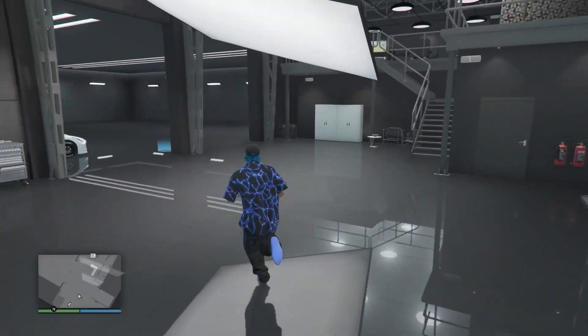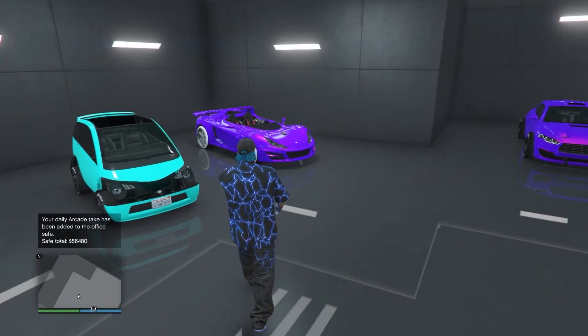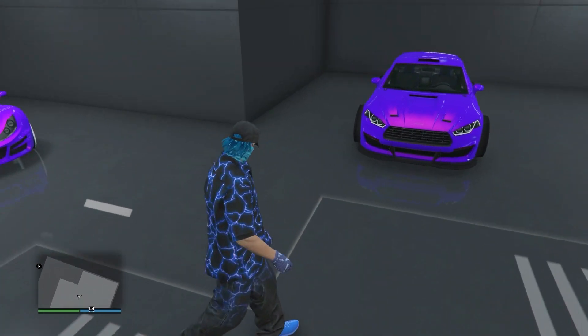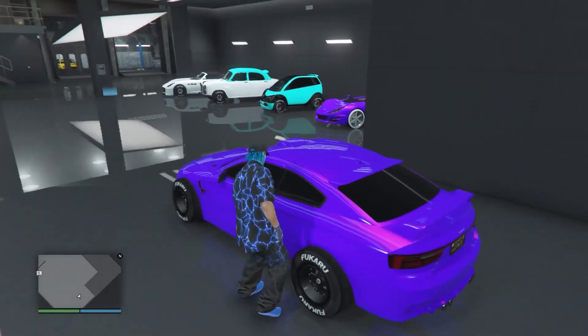Once you arrive, head inside the auto shop. Now get the car that has the F1 or Benny's wheels that you want to transfer to another vehicle. I have a Benny's vehicle here, but I'm going to be using this F1 vehicle. You can also use an F1 car — just make sure you do the customizable wheels before doing this. Go ahead and get inside of the vehicle.